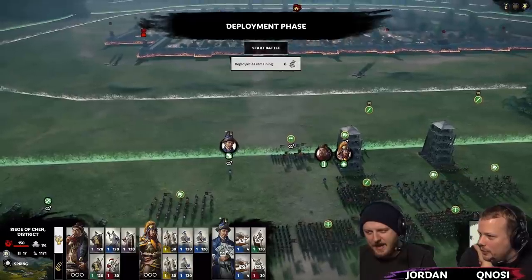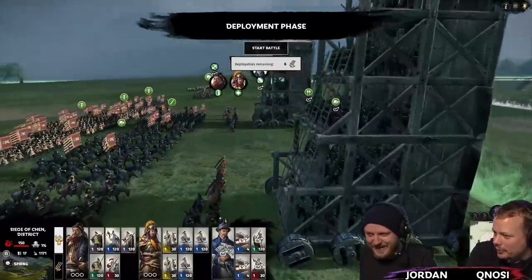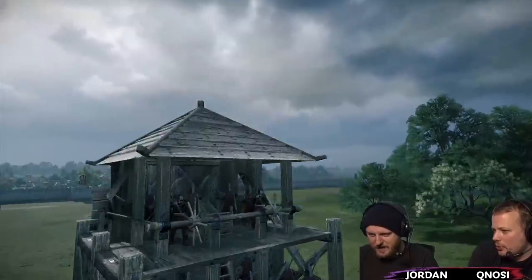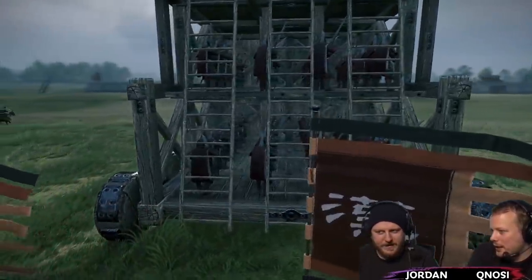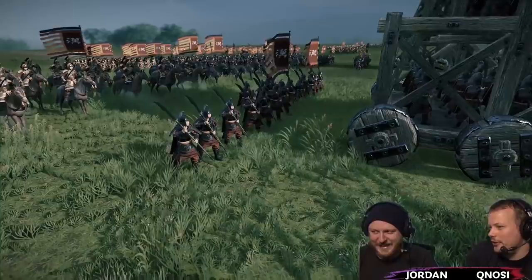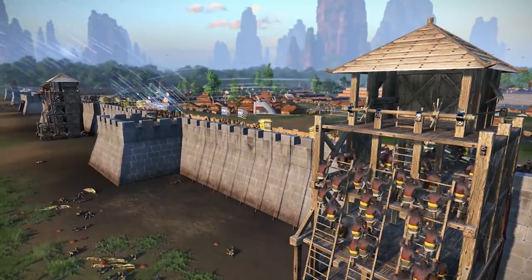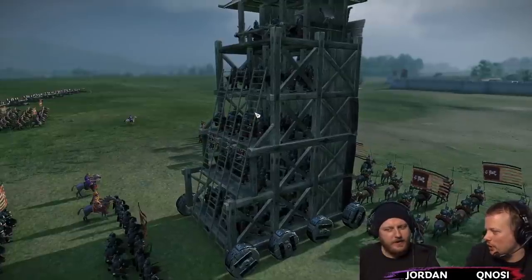We have siege towers back on popular demand — the return of the siege tower. We made sure they are more useful. They basically act as an active ladder: once you dock them onto the walls you can mount your troops through them, and they go through pretty quickly. They're fully loaded on every level — not just some guys at the top — they're protected. Once they get through, they just release and dock, and all of the units can follow up, especially with the active ladder too.